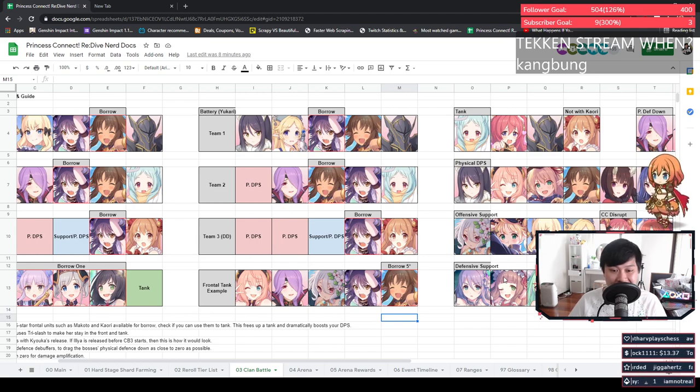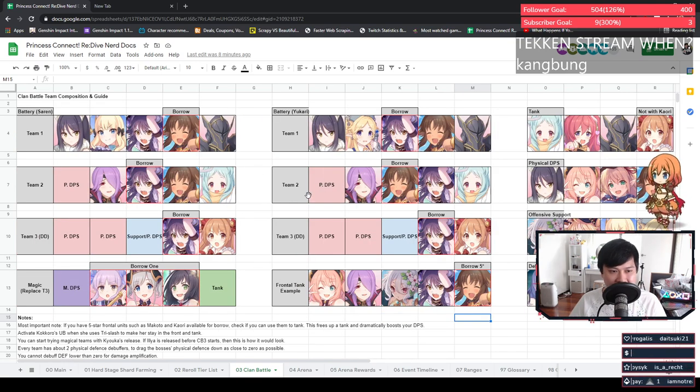You could add a defensive support instead of Kokoro or Suzuna to give enough sustain for the frontal tank to keep working. A lot of defensive supports actually do have a little bit of damage — for example, Yui has a skill that does single-target magic damage. Quick reminder that each team needs about 2 defense downs: Team 1 has Jun and Makoto, and Team 2 has Makoto and Mitsuki.